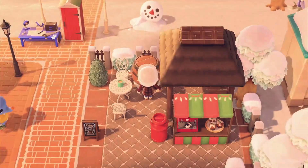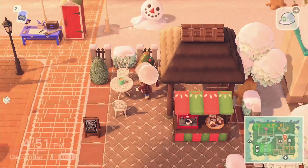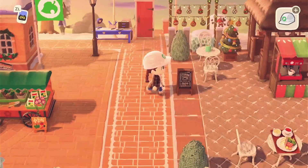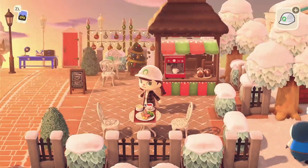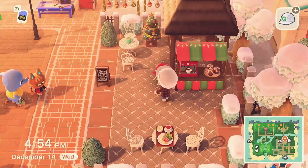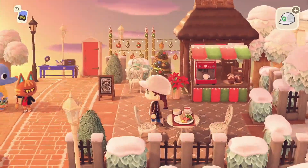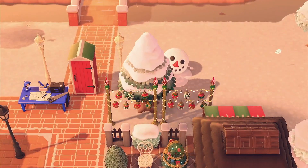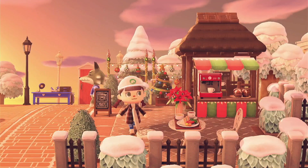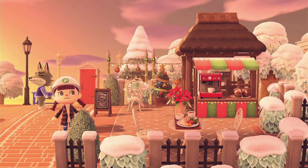I ended up sticking with a holiday tree as well as an ornament wall to go behind it, just to add some festivity and light to this little area. I love these Casablanca red lilies — they look like poinsettias so I really like how they fit on this island. That is our final little product: a little coffee shop.